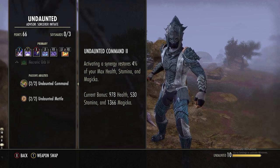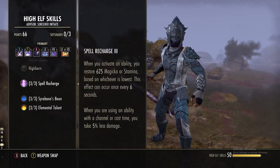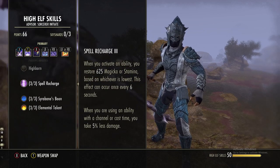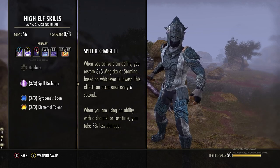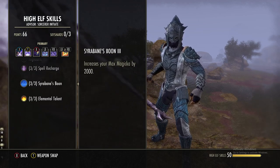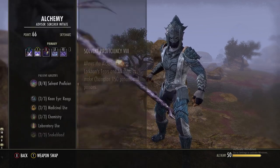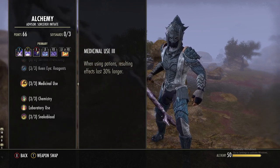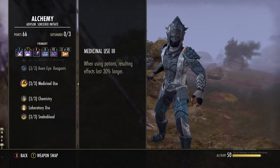We are a High Elf: each time we activate an ability we gain resources, and if you're channeling or have an ability with a cast time you take five percent less damage. Most importantly we gain 2k more magicka and 258 spell damage. In the Alchemy line, get Medicinal Use — this gives your potions 100% uptime. Even with the Oaken Soul Rain the potions will still help keep your resources topped off.